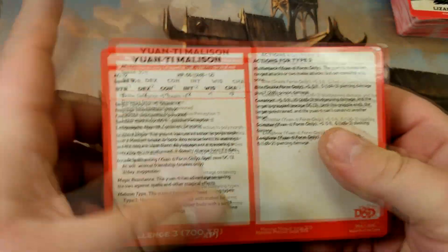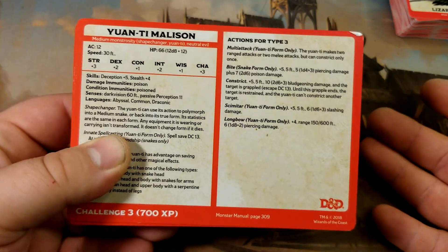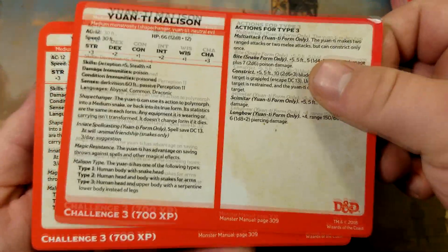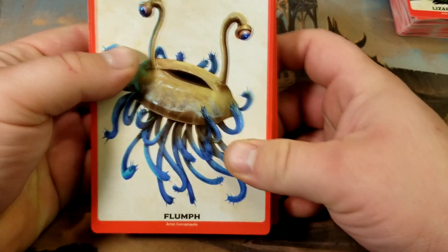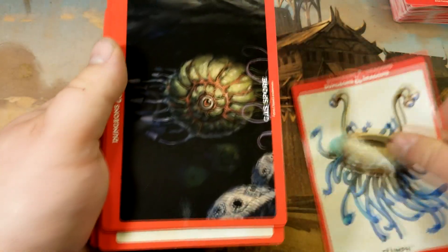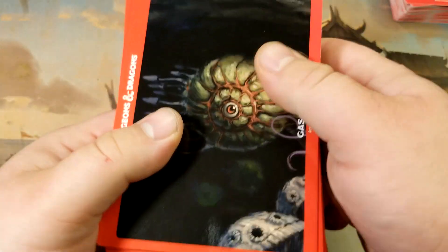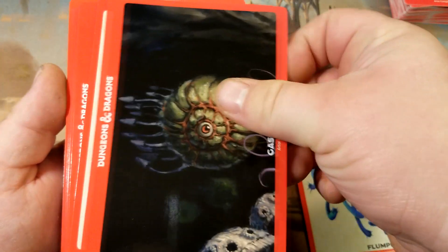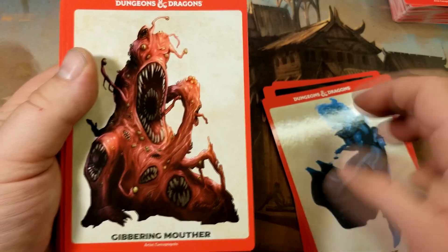Most dungeon masters have a DM screen but I don't even use one, because when I kill a party member or something crazy happens I want them to know I did that without cheating the dice or being too easy or too hard on them. That was the situation with the Flameskull and it was a lot of fun — they knew I didn't plan this fight, everybody knew what was going on, and they survived. Flameskull is like challenge rating four and they're second level, so I rewarded them and we moved on.